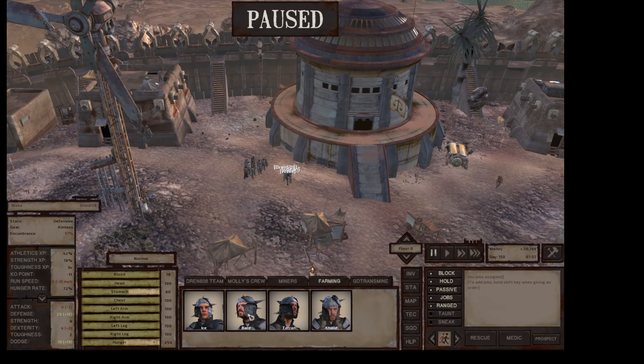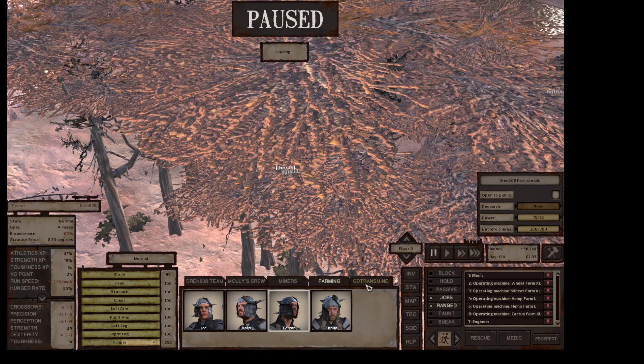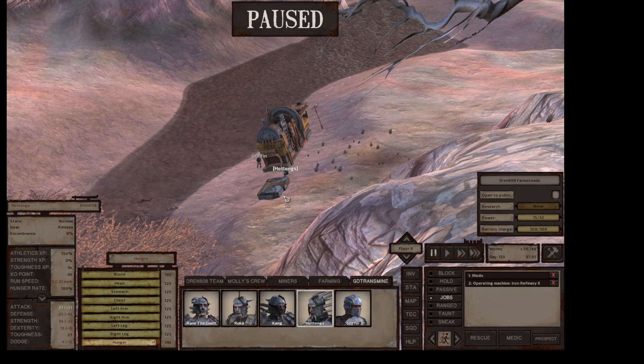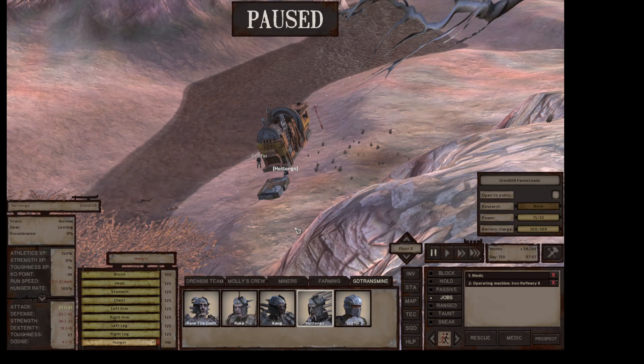These guys are farming — they're waiting for some farms to come up. These guys are still generating iron plates here. We're getting up there, getting about ready to make a run back up to our other iron storage. Get a few more iron plates and we'll run those up.